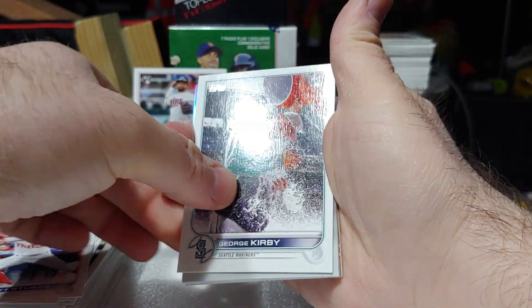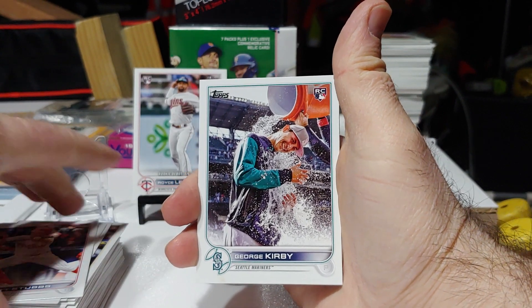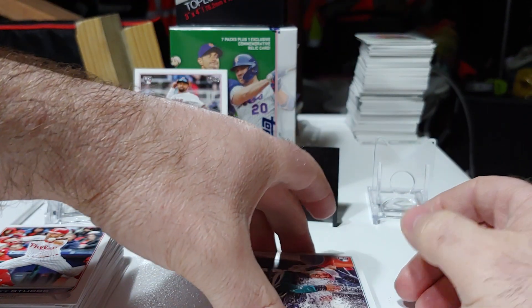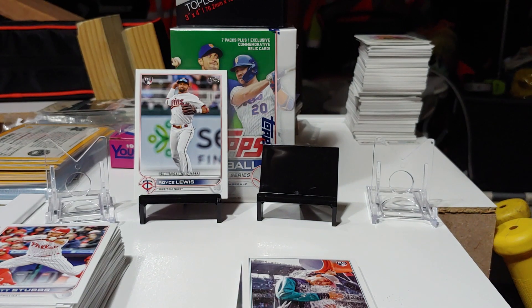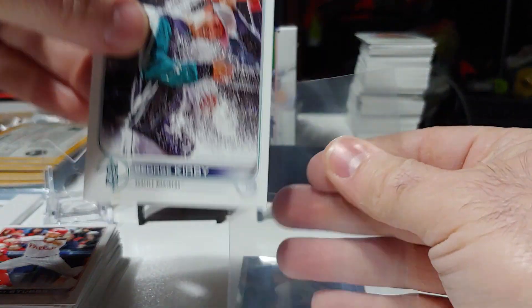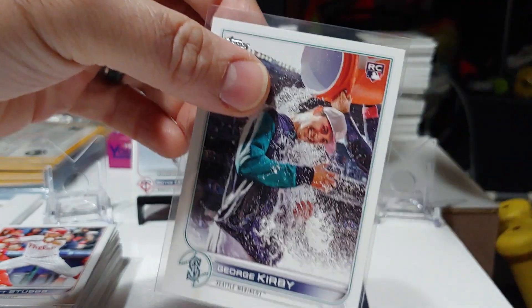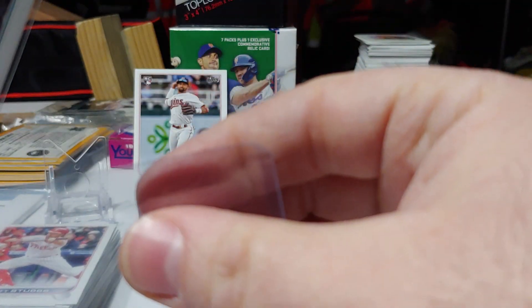Oh, nice — we've got a short print! George Kirby. Again, the Gatorade Bath. Rookie short print right there. That is a nice one. Let me get that sleeved up real quick. Very, very nice. I do not have this one yet, so that is a nice one there.